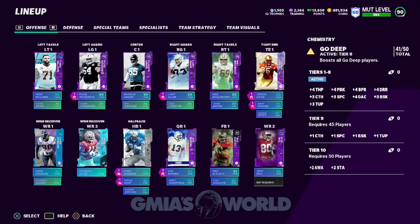Anywhere you see it like that, you have to have a certain number of players to get these things active. With 40 out of 50, you're going to get +4 throw power, +4 pass block, +4 beat press, +4 deep route running, +3 catch, +3 spec catch, +4 deep accuracy, +3 break sack, and +3 throw under pressure.